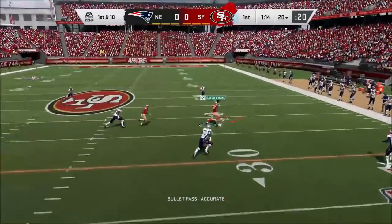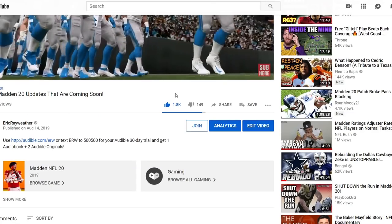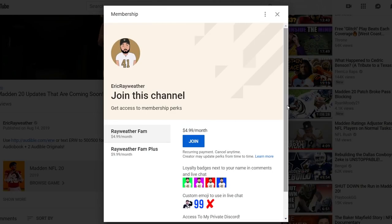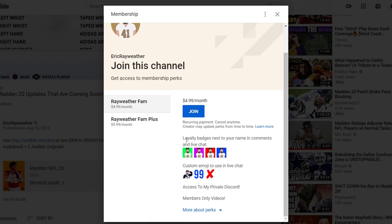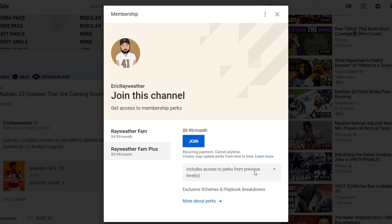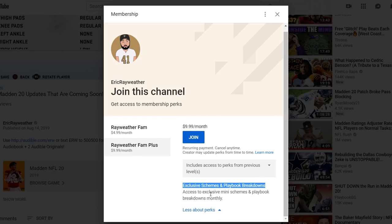Before we get into the 5 plays, I want to make a quick announcement. I've started channel membership, so if you notice below this video, we now have a join button. It's a monthly subscription, similar to a Twitch subscription, where you get exclusive benefits. There are 2 tiers. The first tier gets you badges next to your name in comments, access to my private Discord where you can chat with me and other community members about Madden strategy, and exclusive videos every month — tip videos, full game breakdowns, and more. The second tier includes all that plus ebooks and formation breakdowns where I go in depth on entire formations or playbooks. So if that's something you're interested in, hit the join button below.